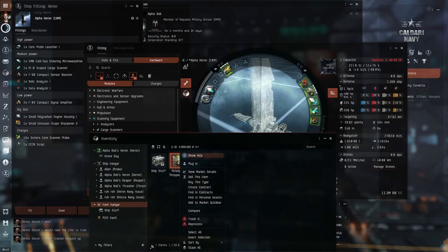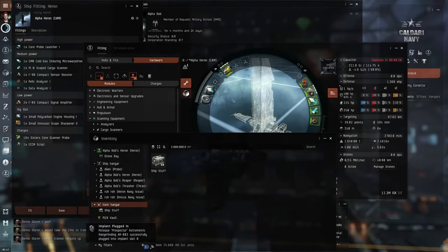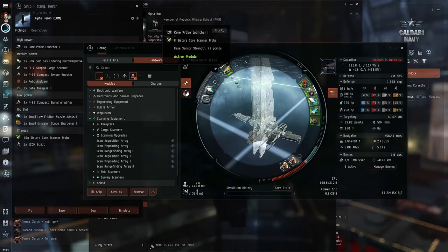To activate an implant, just plug them in. Here's the warning about losing your implants. Now we can see this added 2 points to our strength. It actually is an increase of 2% of scan probe strength, but that's roughly 2 points at this level.